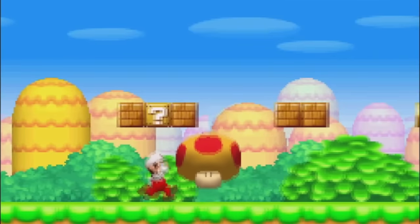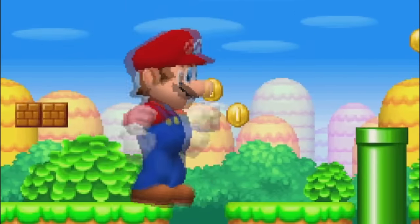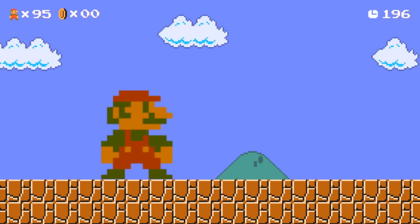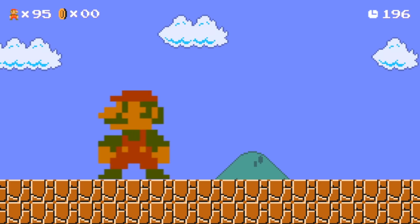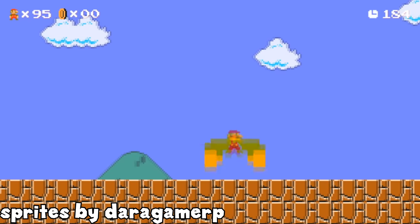I've added several power-ups to the game already, but one power-up that's awesome and I haven't added yet is the Mega Mushroom. As you know, this power-up makes Mario grow significantly. I decided to add a very unique growing animation when the Mega Mushroom gets eaten by Mario — he becomes about 3 times wider and 4 times taller. Here's a funny glitch I had with the animation too, where it kept resetting.